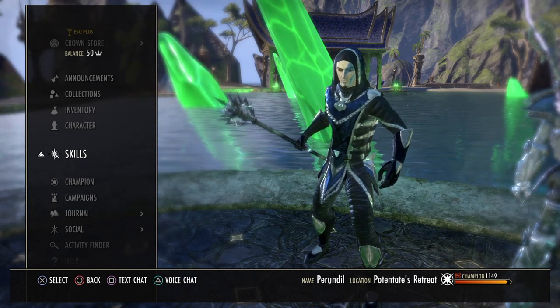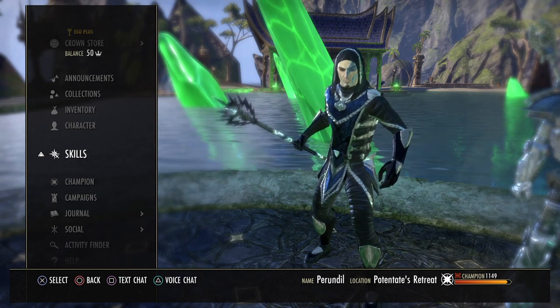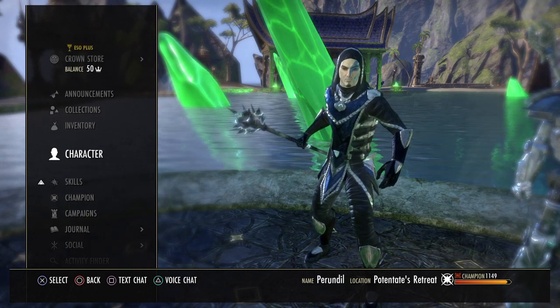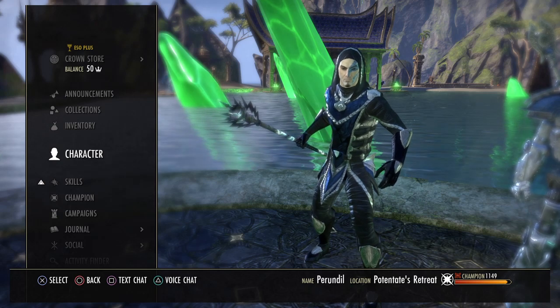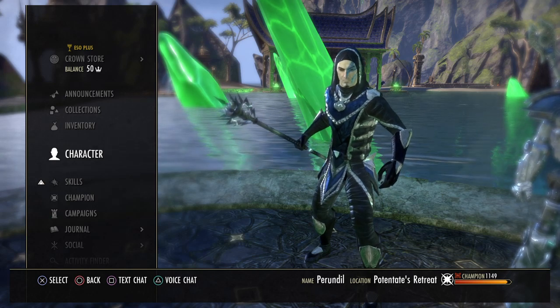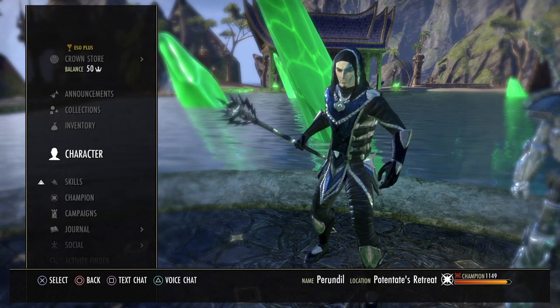Hey everybody, today I want to talk about sorcerers. The magical sorcerer has been my main character for the past couple years — it's also the one I got most of my achievements on. I've got different setups here for four-man content, for solo content, and for trials, and I'm going to try and show all of them to propose what I figure is best for certain types of content.